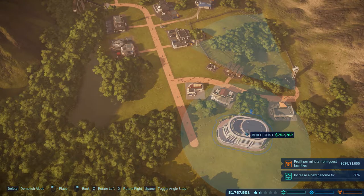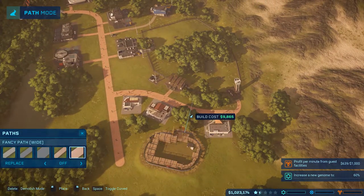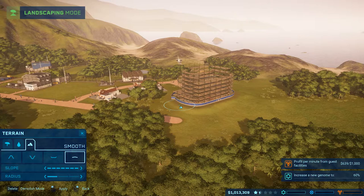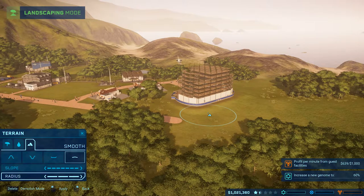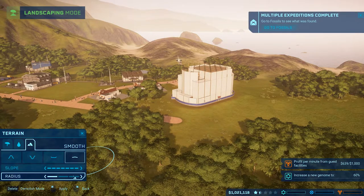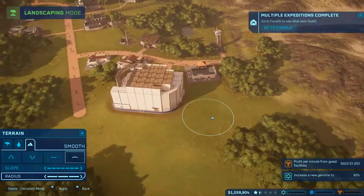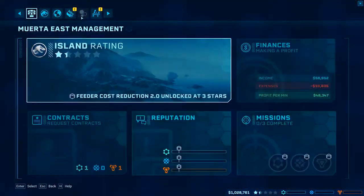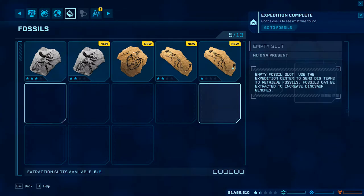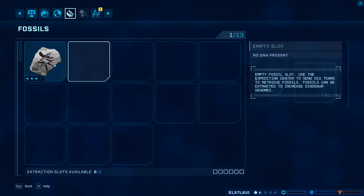We got that - slap a hotel right there. I want a fat path to it. Let's smooth this out - oh, we can increase the radius on this. That looks pretty much quite a bit bigger - I'm alright with that. Smooth this on out. We've got multiple expeditions coming back - let's get some fossils, just make some cash, make that money!